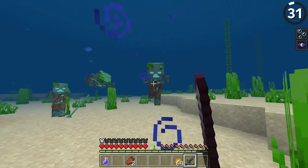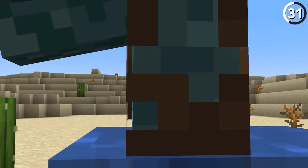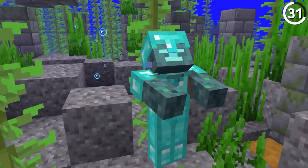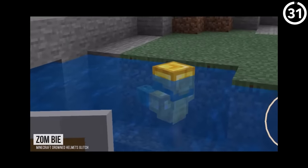Drowned in Bedrock Edition look significantly different to those in Java. The Drowned mob in Bedrock has a 3D outer layer to its model, which gives it a bigger head and arms than it has in Java. Additionally, this causes its armor to render weirdly, especially with any helmets.